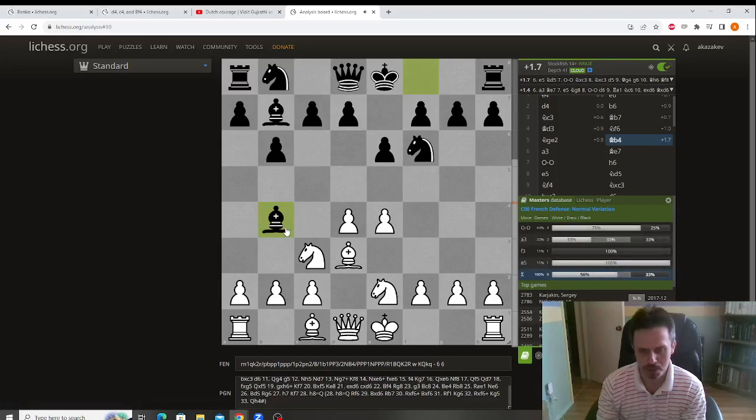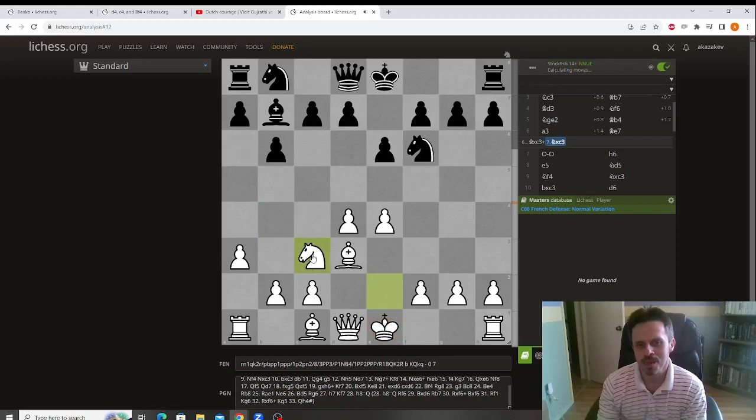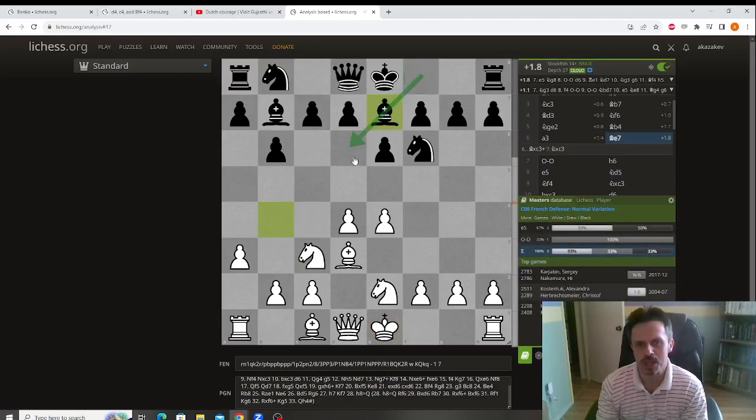Opponent does play bishop b4. The threat is obvious — we are pinned and so this is a threat. We kick the bishop. Black doesn't have time to take yet because he will lose the bishop, so he has a choice. He can take, which he did not do. If he takes, white has a center and black gave up his dark square bishop, while white still has two bishops which is really good. So opponent played bishop e7, but now he wasted two moves moving the bishop and he gave us a free move.